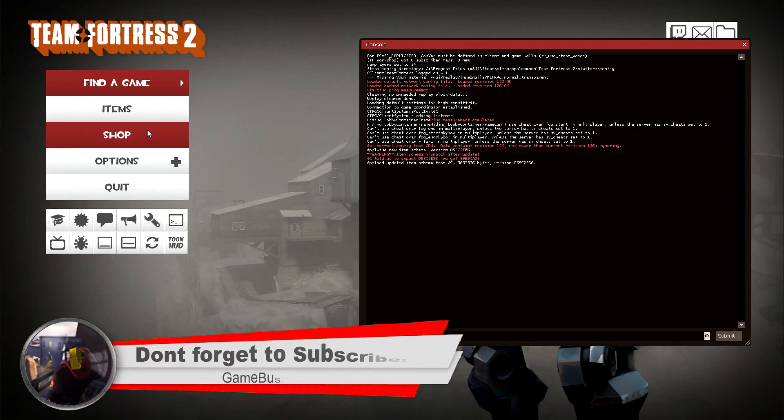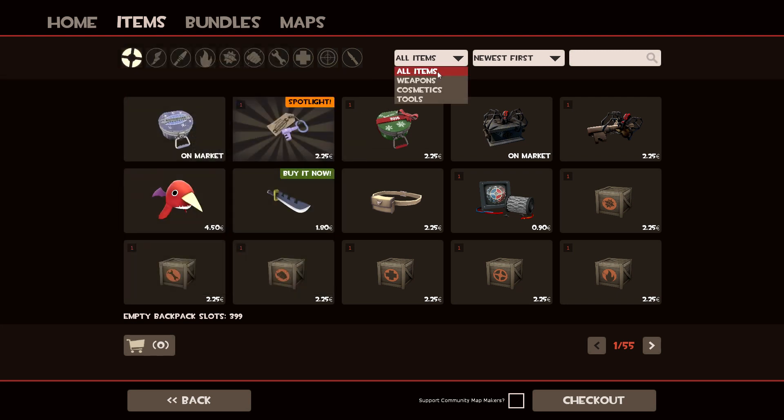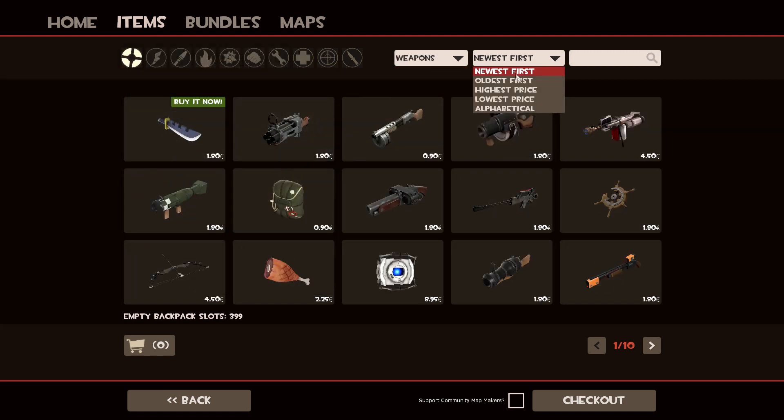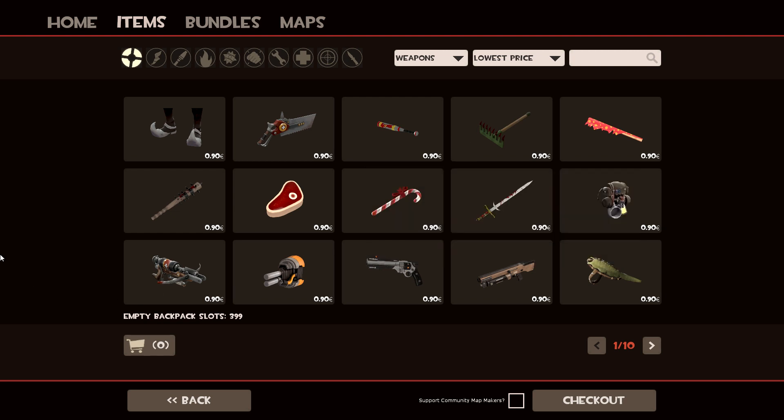Now we're in the main menu of Team Fortress 2. You can just go right here to the shop. You're going to have to click Items, then Weapons, then Lowest Price. This will give you the lowest price on everything — 0.9 euros.